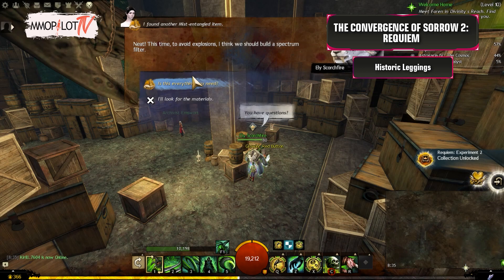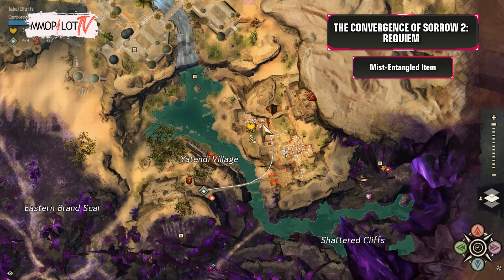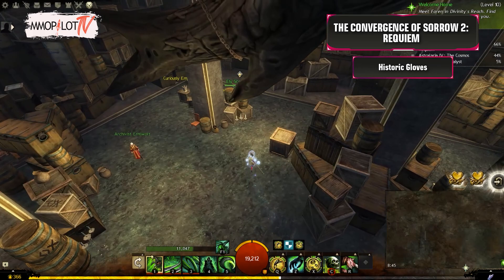Buy the items — the Demystifying Device and the additional Spectrum Filter — and repeat the process above. Mist-Entangled Item: Buy this from Village Head Azi in Yatendi Village.